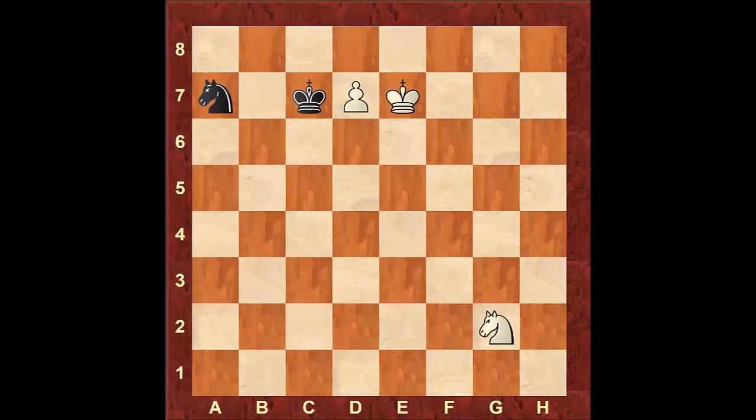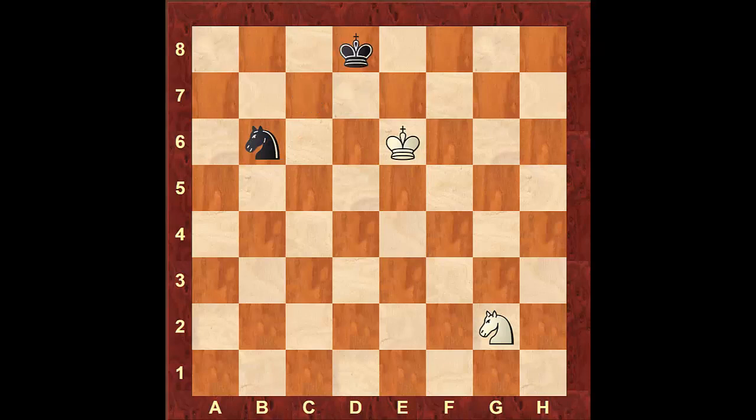In this next position, white also has a pawn on the 7th rank on one of the center files. However, his knight is far away, and here black is able to achieve a draw. The correct play for black is knight to c8 check. If white takes the knight, black will simply take the queen and a draw has been reached. So white has to play something different and move the king. If he moves the king to e6, the knight will move to b6, attacking the pawn. If the pawn promotes to a queen, black will simply take it and a draw is achieved. So white will need to move the king to e7 — and after that, black will simply take the pawn, and a draw has been achieved.